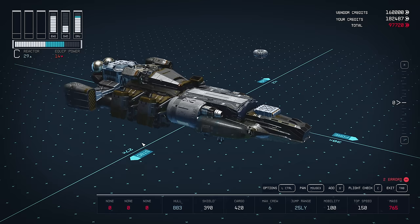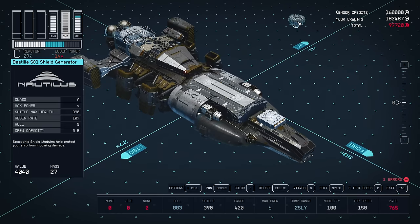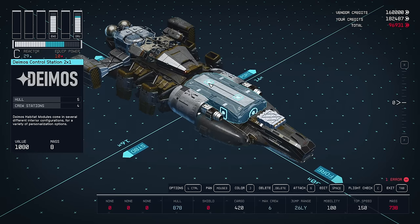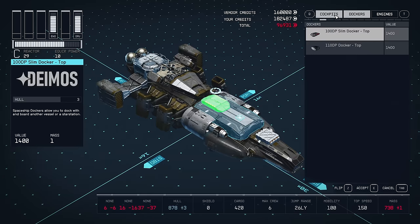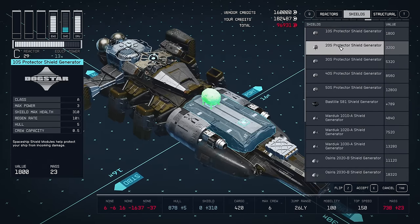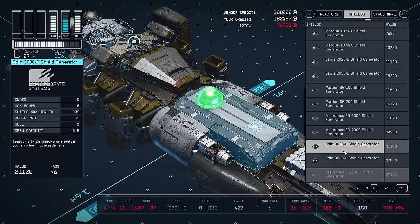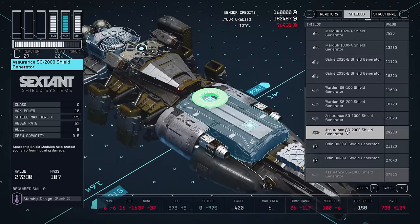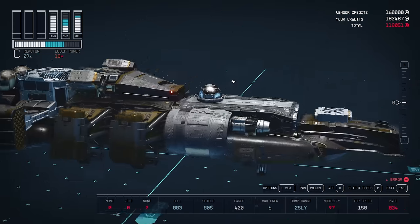That's all of our firepower. For the shield generator, we're going to look for one that doesn't require any starship design skill - that's probably going to be the Odin 3030C. Pop that on top there.